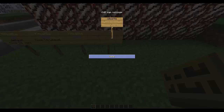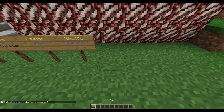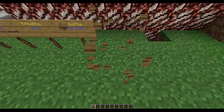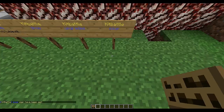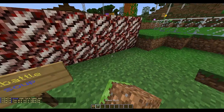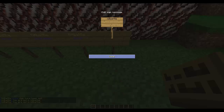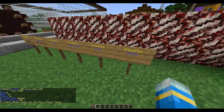You can get an upgrade shop which allows you to upgrade weapons, for example from level one to two. You can also have a soup sign — Battle Soup — which allows you to get more soup, which if you play kit PvP you know what that does. The final sign is stats, so if you right-click it, it will show your stats.